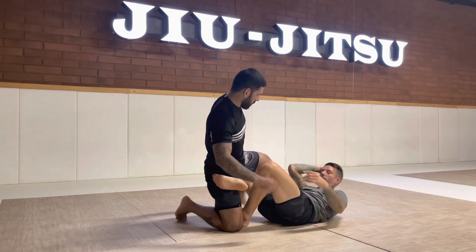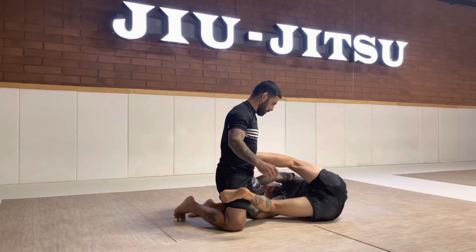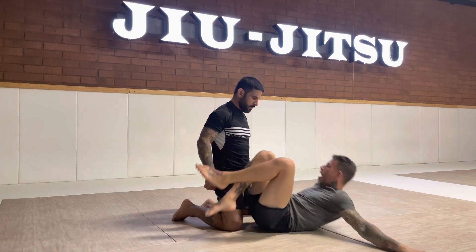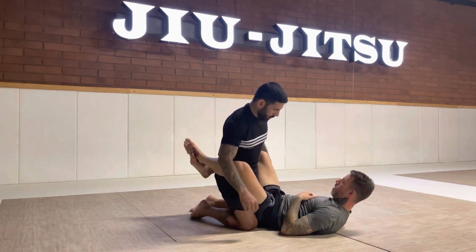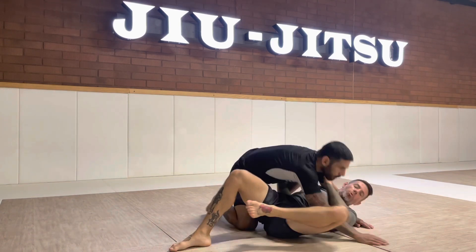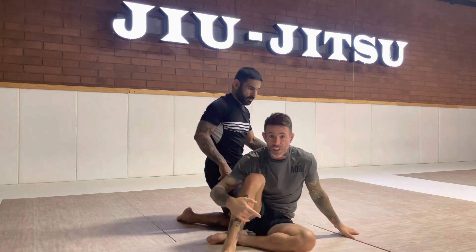He goes down to both knees. I switch to however I want to play from here. But the rule again is if I make a transition — one leg goes up — that lets him pass my guard, I've exposed a weakness in my open guard transitions. Give it a try.